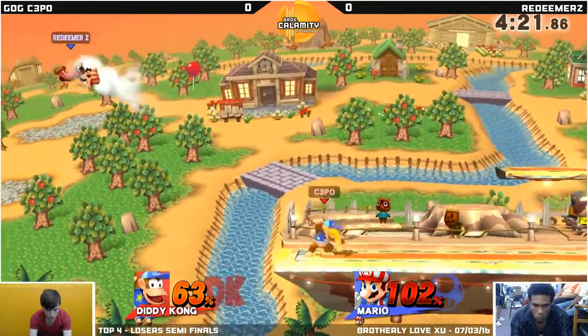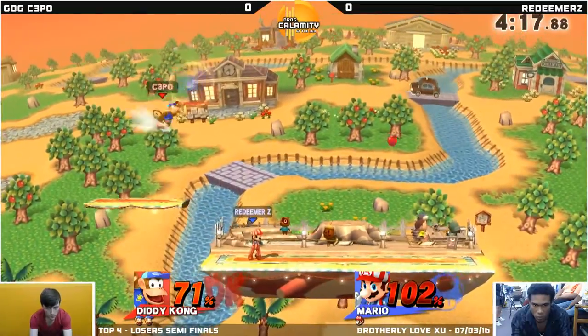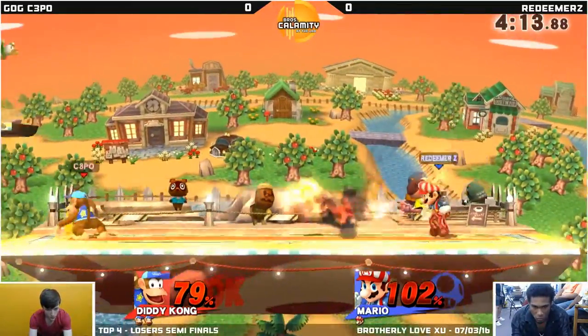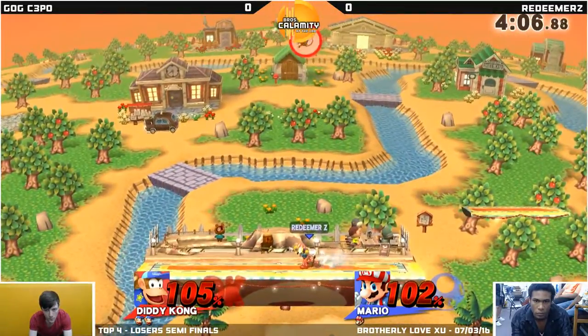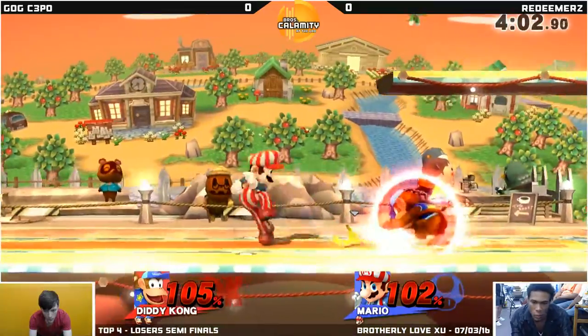C3PO with a strong back air. Let's see if we can get anything off this ledge guard. Nothing — good job by Redeemer Z using that up air to cut back to the stage. Good neutral. Good back air — threw it up. And the up smash — the patented Mario up smash. Mom's spaghetti almost takes it.